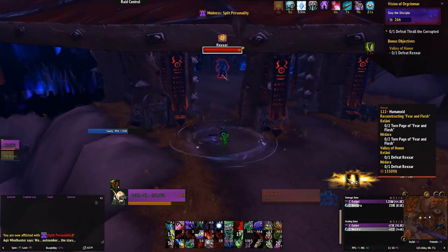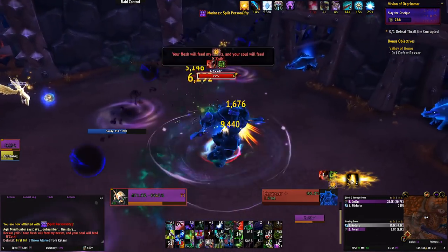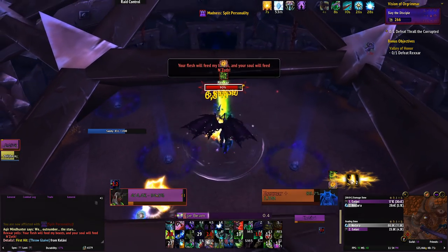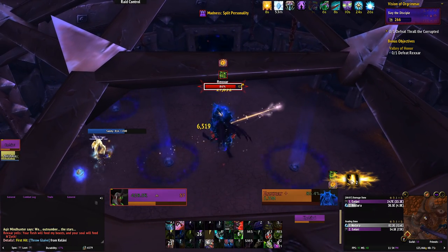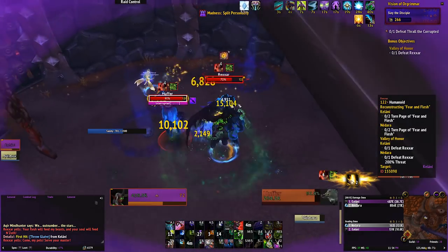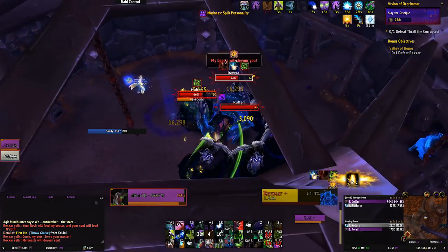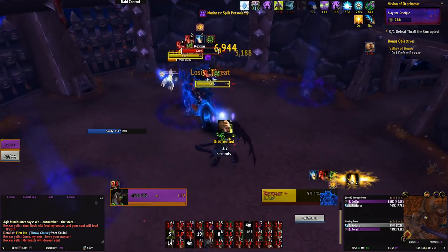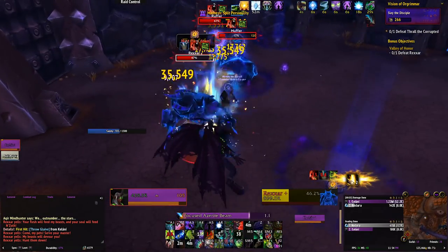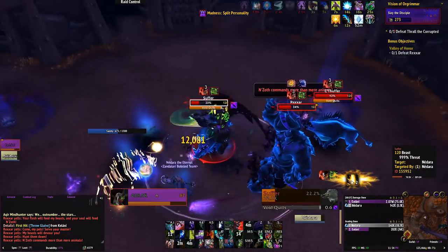When you get to Rexxar, try to have cooldowns available — you don't want to be fighting him for long. Interrupt and stun the boar adds whenever you can and cleave them down. If you're not confident in your burst, kill the pigs first because they'll drain your sanity and knock you around. Potions are a great help here. When the ghastly Sha thing starts spawning as he gets low, just focus on Rexxar and burst him down — trying to dodge the Sha just makes the fight last longer.